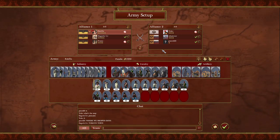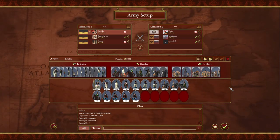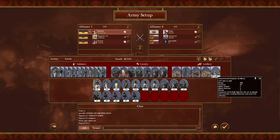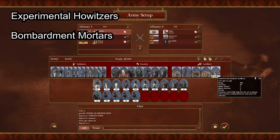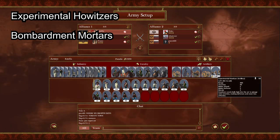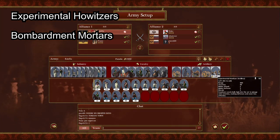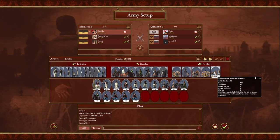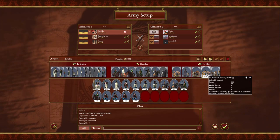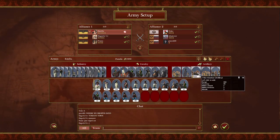The general rule is: on flat maps or maps that give you good vantage points, bring foot artillery. On other maps, bring howitzers, but not experimental howitzers. Artillery you never want to pick includes experimental howitzers and bombardment mortars — they're expensive and will rarely hit. Stick to 12-pounder or 7-pounder; the higher the pounder, the better the range, and that goes for howitzers too.